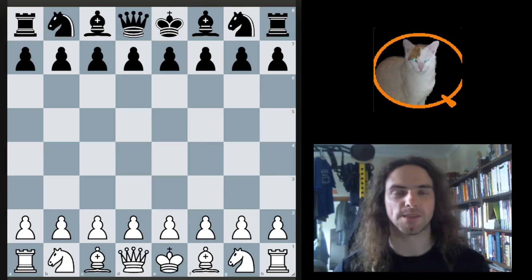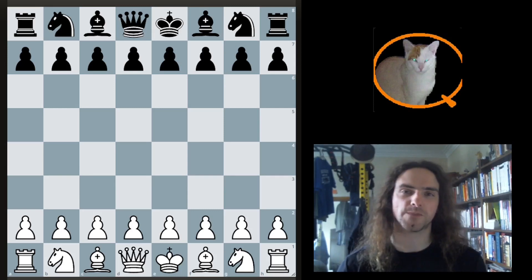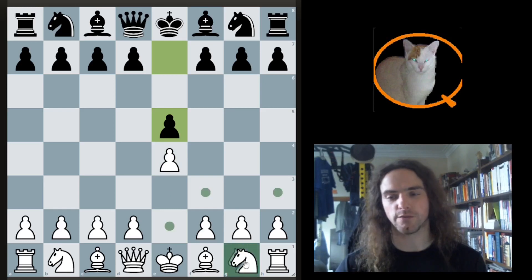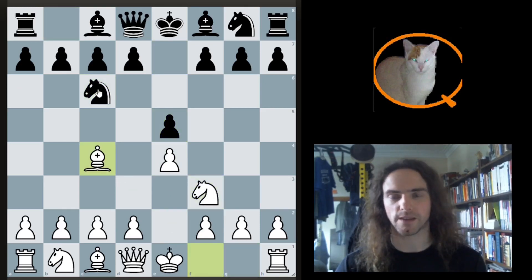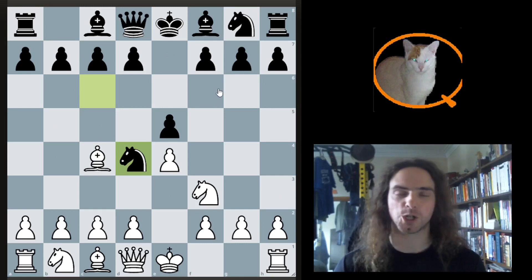Okay, hi everyone. I'm Smithy Q, and we're back now with the next installment of our series on opening principles and opening traps. We're going to continue our look at the fried liver variations. Before we do that, let's just do a quick reminder of this position. We covered it earlier - the Shilling Gambit.